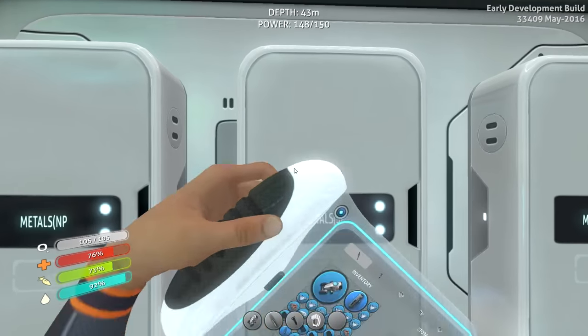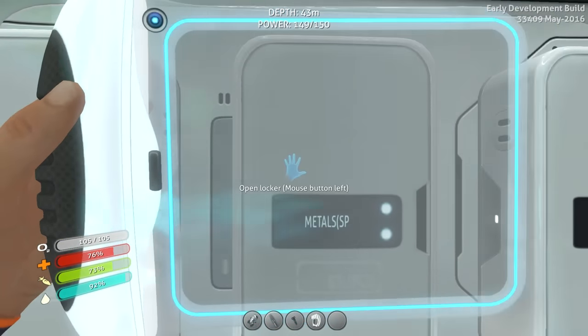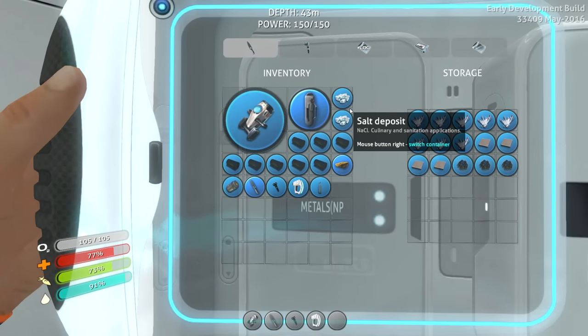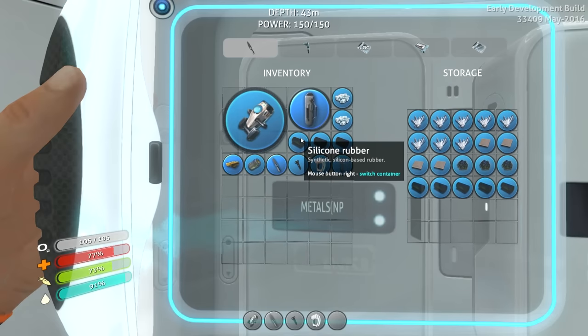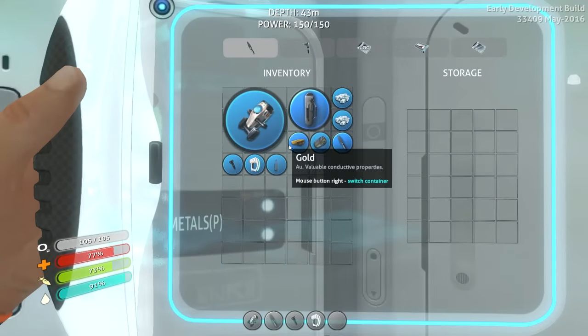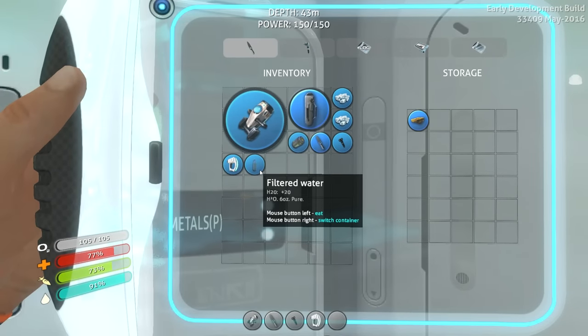Non-precious metals - we got titanium in there. Copper I would say is semi-precious. We'll put the quartz in here too. Our power usage seems to be balanced out. I'll put the silicone in there as well. Inside precious metals, we got our one stack of gold.